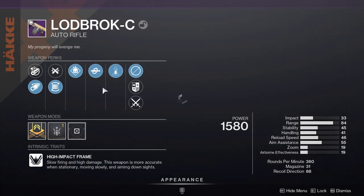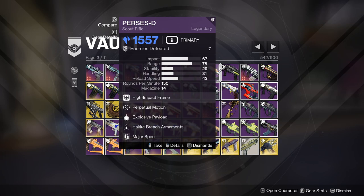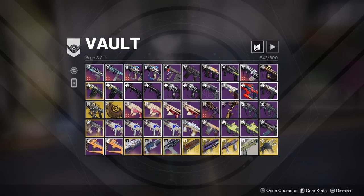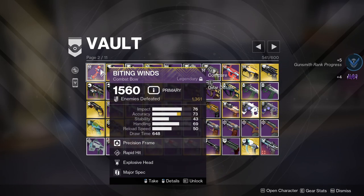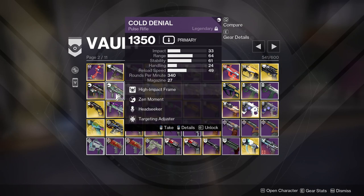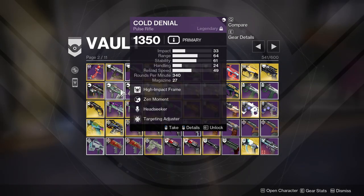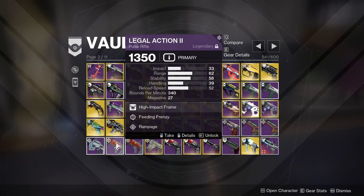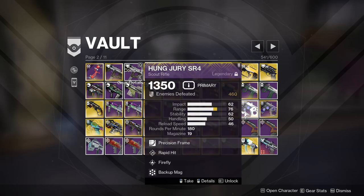I got this pretty recently — it's a decently rolled Lodestar, and 360s are actually pretty good. I have so much stuff. I think I can get rid of this — I'm never going to use that in PvP. But this one's really good because when bows are overload, Explosive Hit counts as an extra stack of overload. This was the battle pass version of Cold Denial, so you can't get it anymore — not that I need it, but Headseeker got buffed so that might actually be a really good roll.